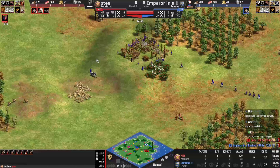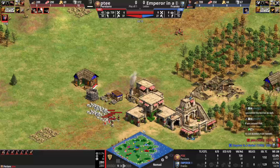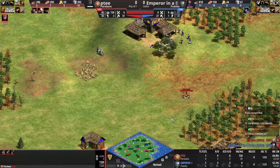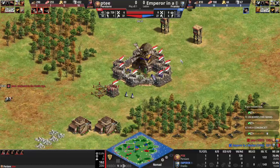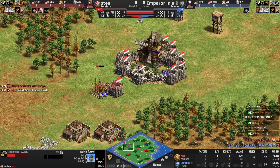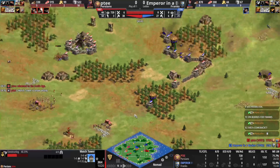PT has everything he needs and could probably drop a castle if he really wanted to. No need to delete his original TC anyway — just needs enough villagers. It's going to be a GG from blue soon. PT sets up a tower, but blue should be able to batter that down. Neither player has any barracks as far as we can tell, so no knights or normal units.